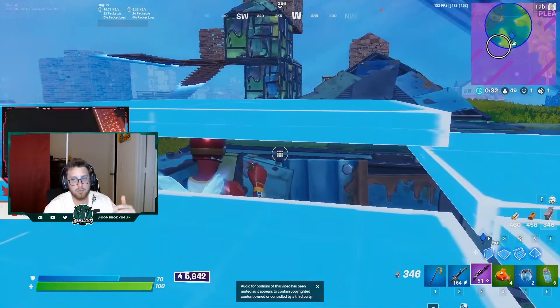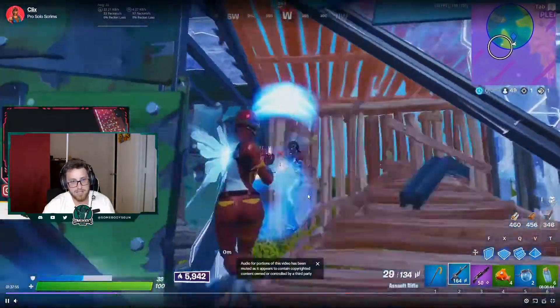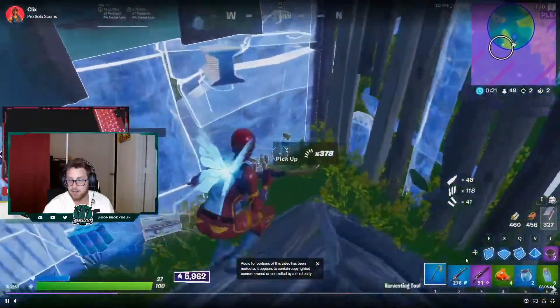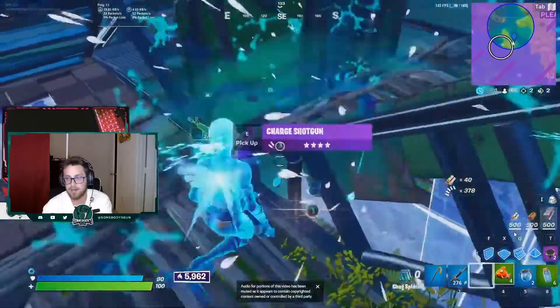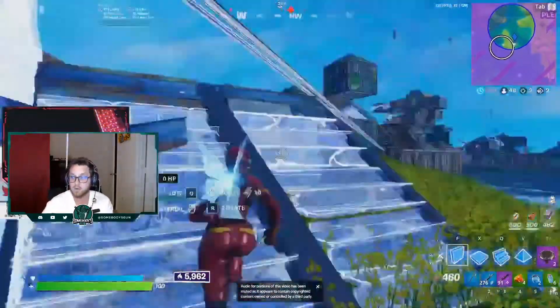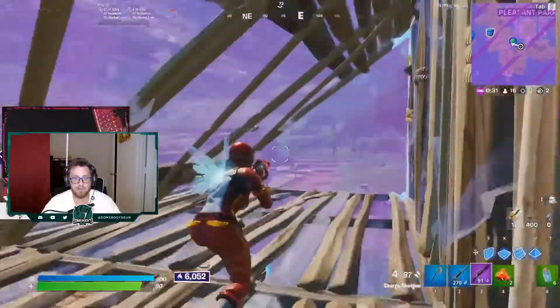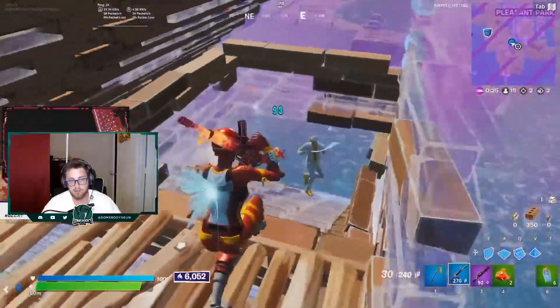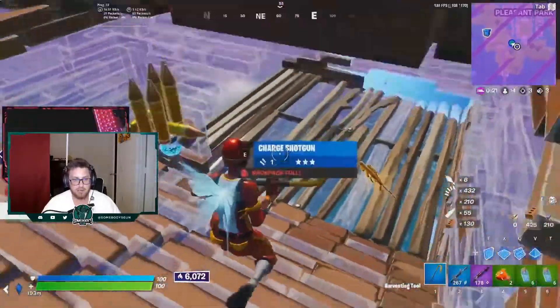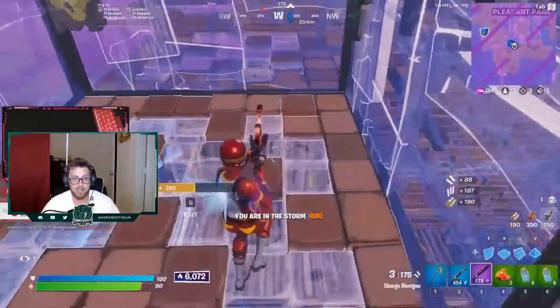This is a great heads-up awareness play by Klix. He realizes that a player is now in his fully built box. He has the metal, sneaks the player, makes a nice edit, and hits the shot. It's good awareness on his part to understand where his builds are placed and then take advantage of an enemy player sitting against one of his walls. We see Klix in endgame not get ahead of himself, staying on the frontside of zone while continuously looking around for information on players and extra materials. He winds up getting a refresh without going outside of his builds, which gives him more control over fights.